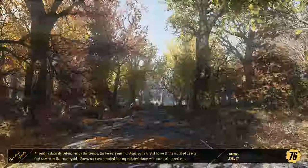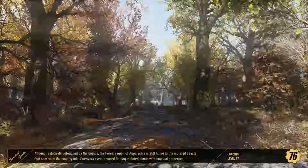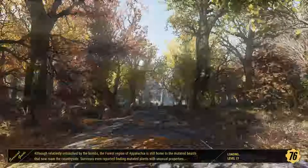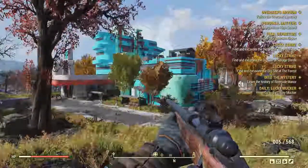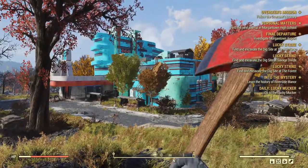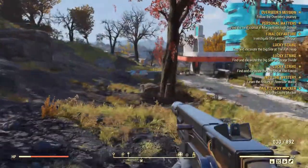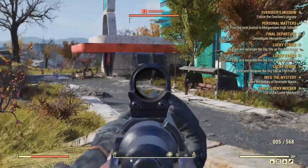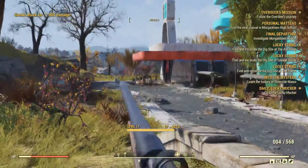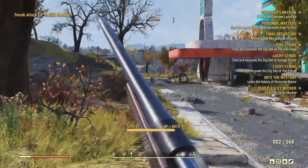Hey everyone, welcome back. Dropped off some stuff, got some modifications and new weapons. We're out of steel and adhesive — adhesive's always been a problem. We got the normal gun, the magnum, the fire axe, and we have a shotgun now, plus our 10 millimeter and a machine gun. These help in tight spaces when we don't want to use the axe.